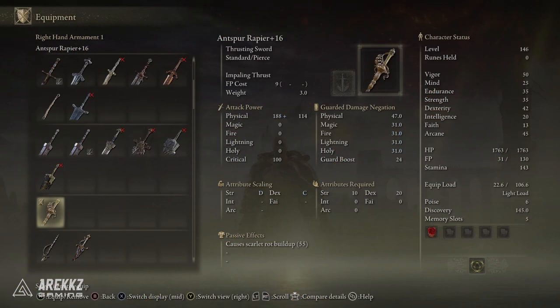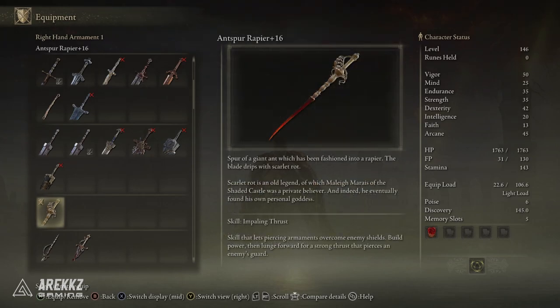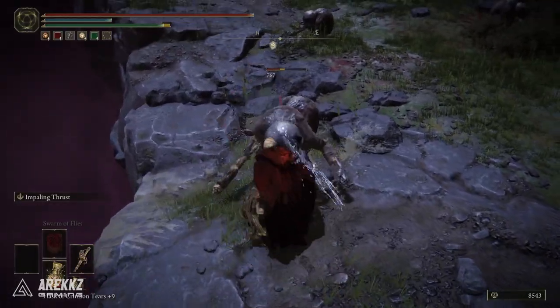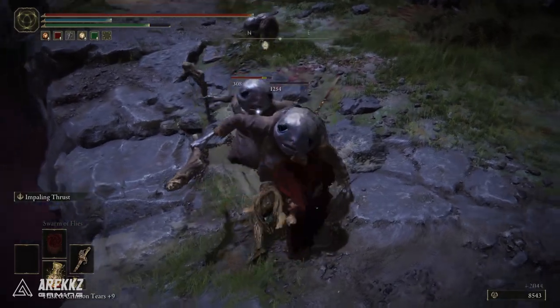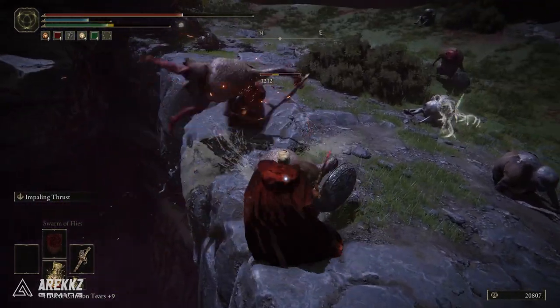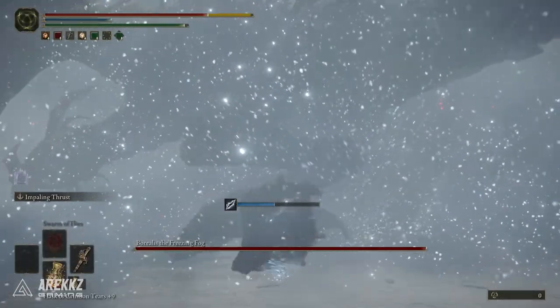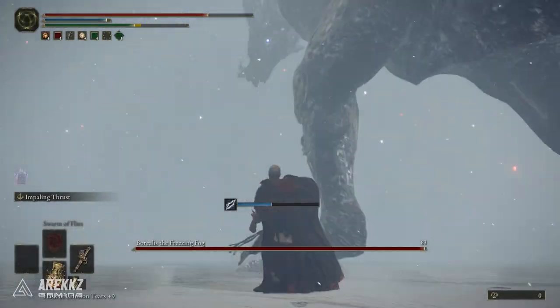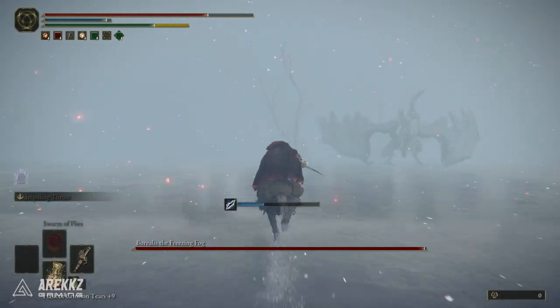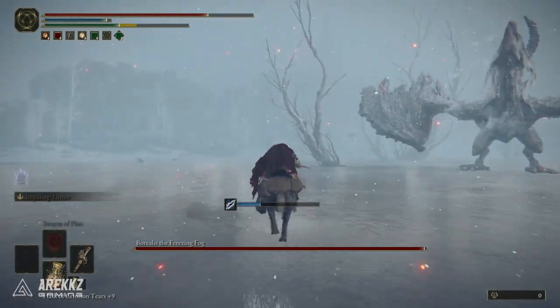Next on the list we have the Antspur Rapier, which is a thrusting sword so you can pair this with a shield if you wish. This one has a Strength requirement of 10, a Dex requirement of 20, and it comes with the skill Impaling Thrust. Keep in mind this is one of the weapons where you can change the Ash of War, so it's quite flexible. Impaling Thrust is a skill that lets piercing armaments overcome enemy shields — you build up power then lunge forward for a powerful thrust that pierces the enemy's guard.